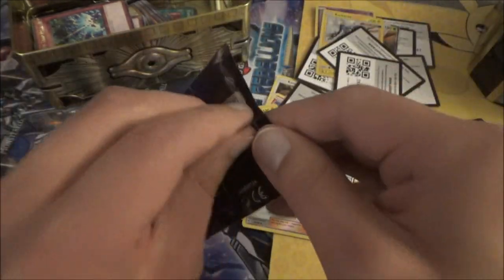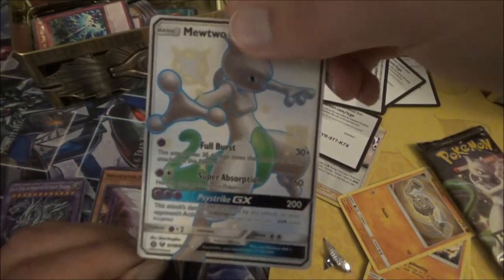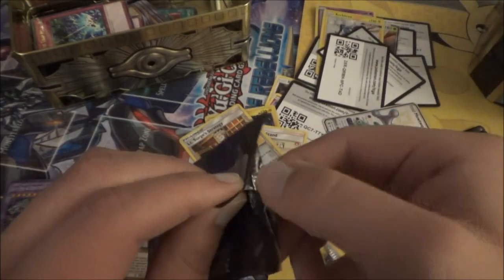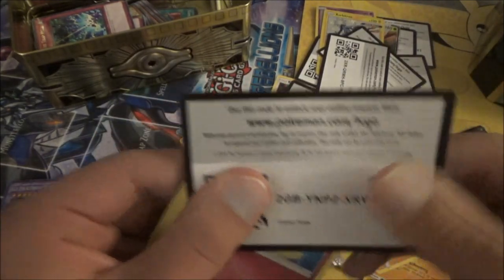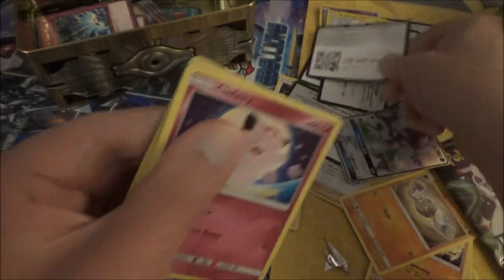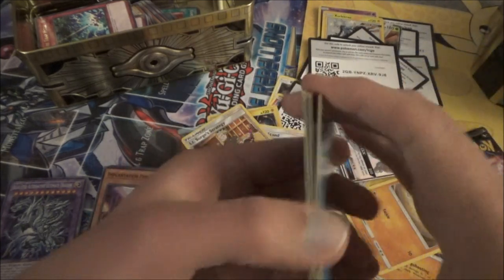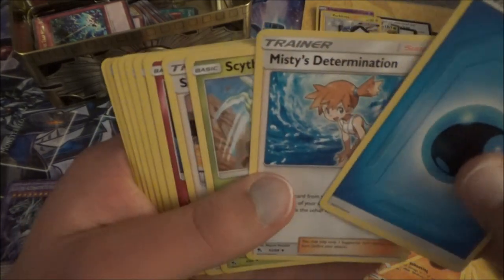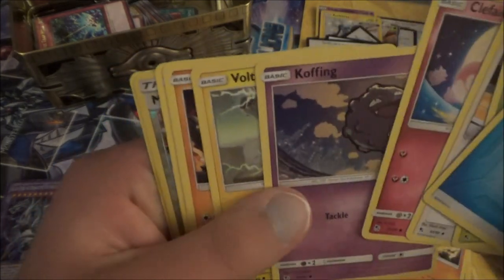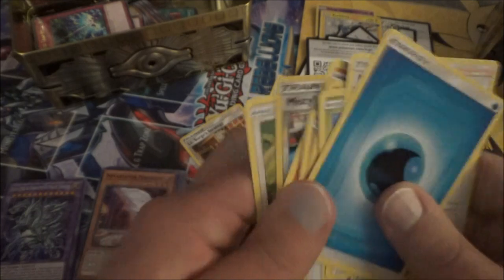Last two packs for the Mewtwo tin — of whom we just pulled earlier in this video, still super sweet. Going to fan it out: Energy, Misty, Scyther, Sabrina, Clefairy, Koffing, Voltorb, Cubone, the Millennium City Gym, and a Snorlax.